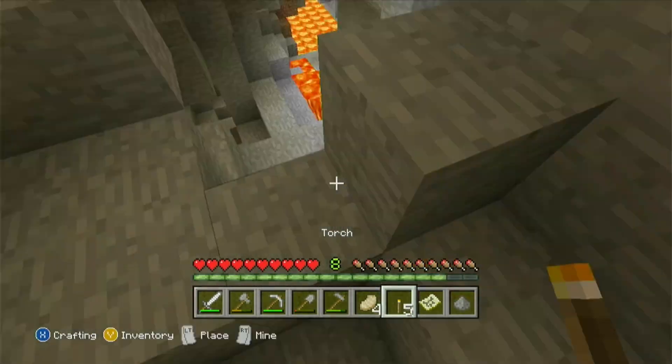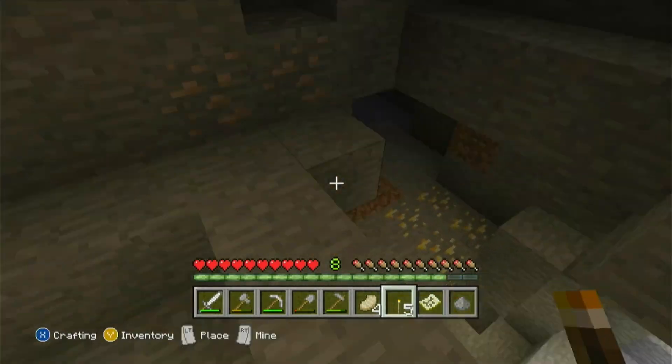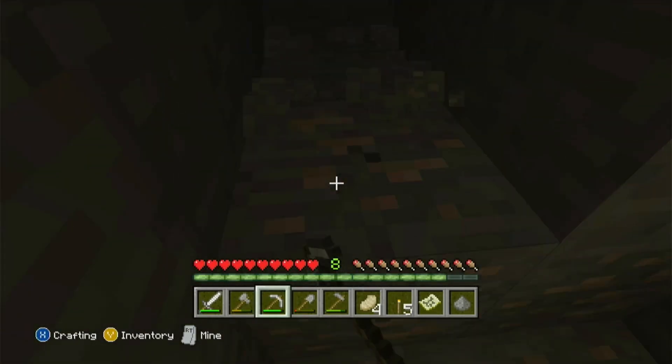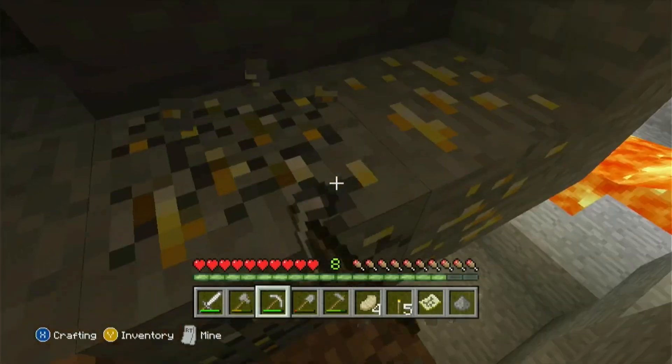This looks like a perfect place for diamonds. In these older versions of Minecraft, lava is a great indicator for diamonds — so if I were to find diamonds on the second episode that would be amazing. I've got 63 iron right now.